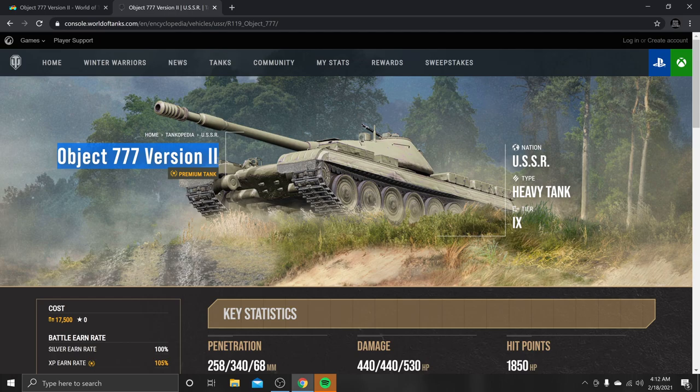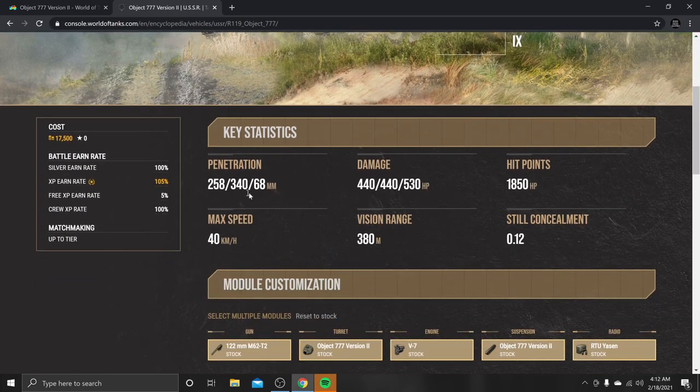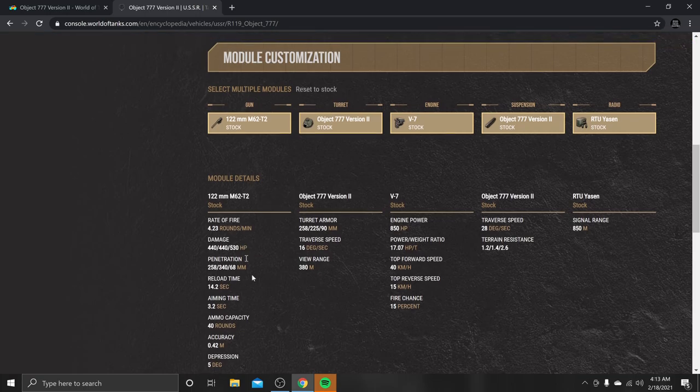Object 777 version 2 — we're just going to be calling it the 777, because it's a thousand times easier. Starting off: 258 standard penetration, 340 HEAT penetration, 68 millimeters on the high explosive — those high explosives are not bad at all. View range sits at 380, which is lacking just a little bit, but that's not where it's lacking the most.